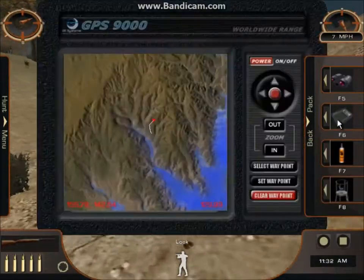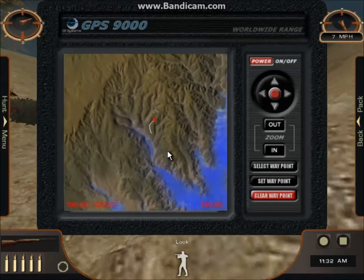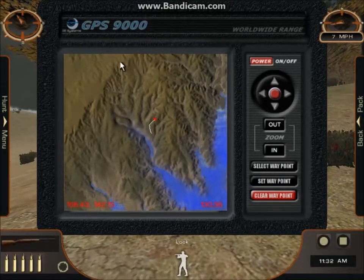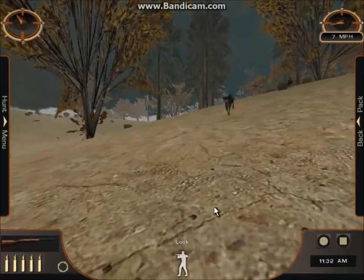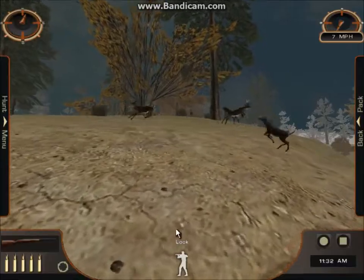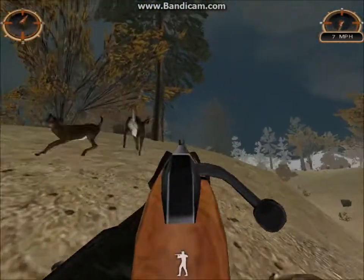Tree stand, monoculars, cover scent. I'm gonna go up on it. I want to see if there's anything up in here on this ridge. I'm gonna pass these guys — that guy has an odd rack. I think it is a monster buck.